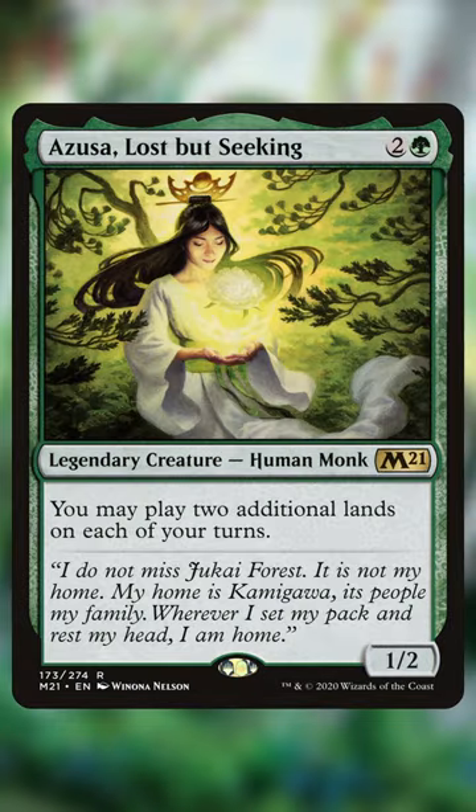Here are 5 must-play cards for a Greensleeves commander deck. Azusa, Lost but Seeking lets us play 2 additional lands, which is all we want to be doing.